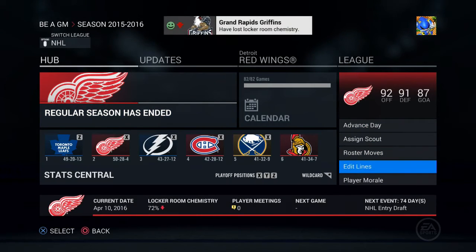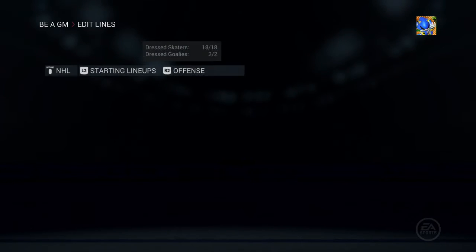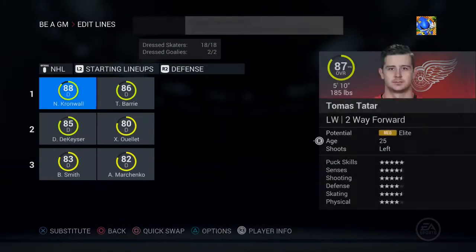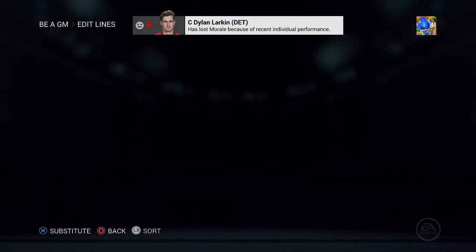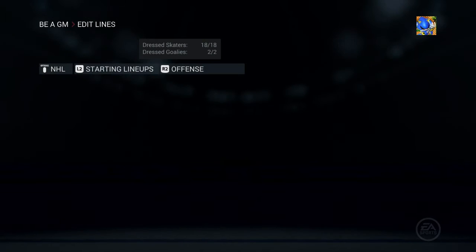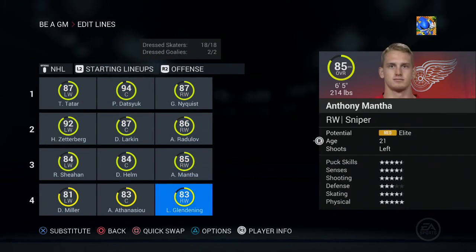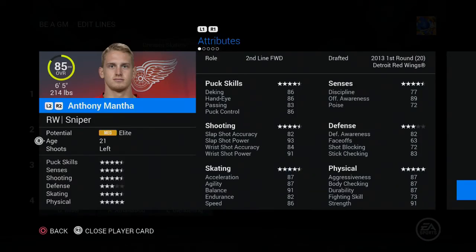Regular season has ended. I slot Mike Green back in instead of Ulett — keeping Green up for the playoffs. Offense is looking good; Mantha is up to an 85 overall and is listed as a second-line forward.